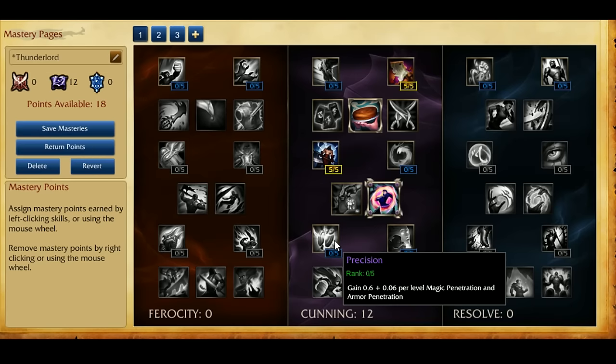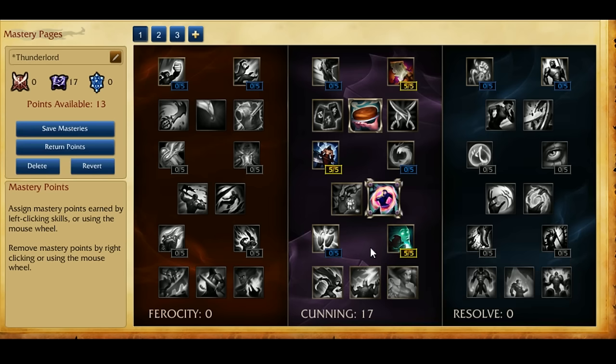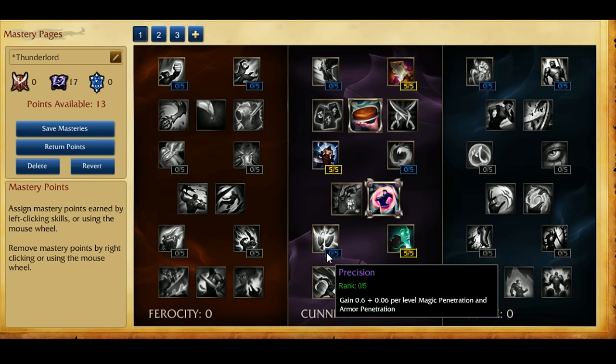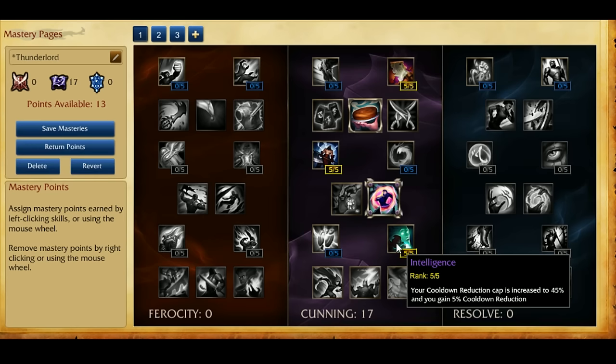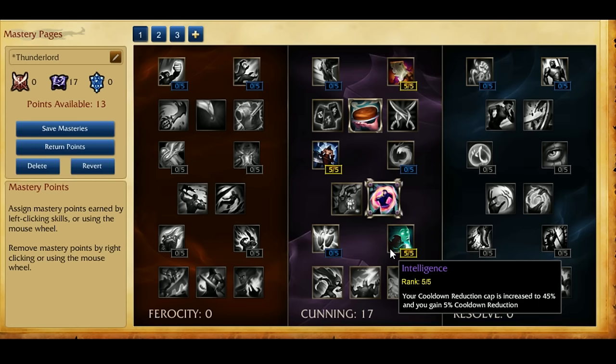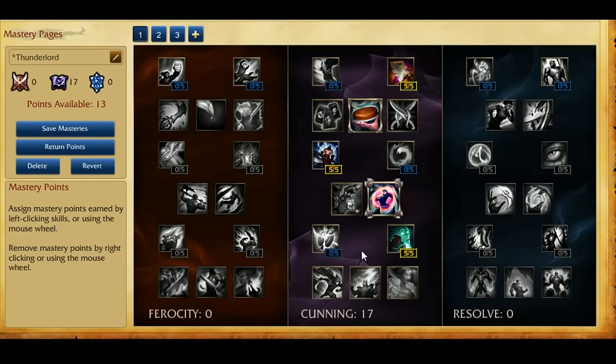Precision is kind of eh — it used to be a lot better but it got nerfed. So I think Intelligence in general is just going to be way better for you. It's overall a better Mastery than Precision now. It gives you a lot more. 5% CDR on Riven is super good — even early when you start with 15% CDR, but later 45% CDR Riven is quite a monster. You can't even catch her most of the time.